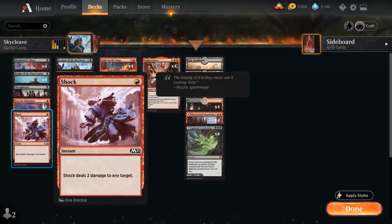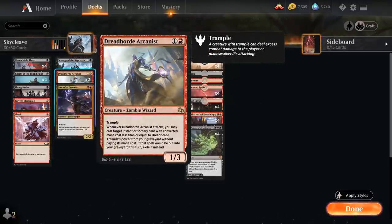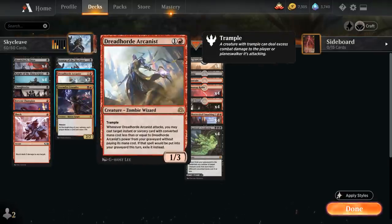We've got the full playset of Shock to deal 2 damage to any target at instant speed — we can also just point it at the opponent's face to make sure we can play our Scourge. At 2 mana, besides our 4 copies of Scourge and Crusader, we also have 2 copies of Dreadhorde Arcanist, which can get back our 1-mana spells from the graveyard. A neat interaction with Arcanist is with Bloodchief's Thirst — we can actually play the Thirst out of the graveyard with Kicker, paying an additional 2 and a black, so we can still potentially kill a larger creature while flashing it back.